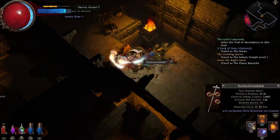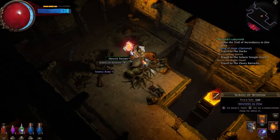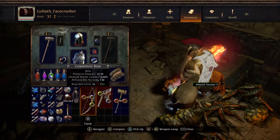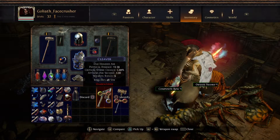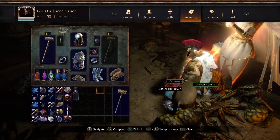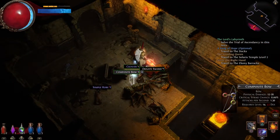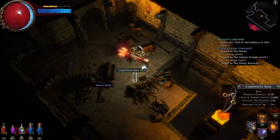I cannot carry this so my inventory is full, potentially of rubbish. A composite bulb just dropped with all of the things linked. A cleaver also has all of the things linked, and on the floor you can see it's green. I'll pick that up and that one.